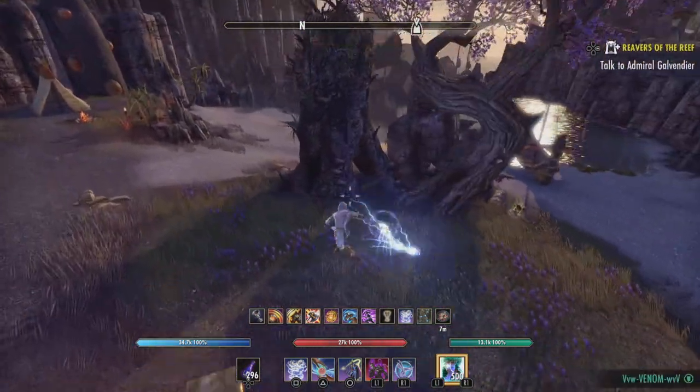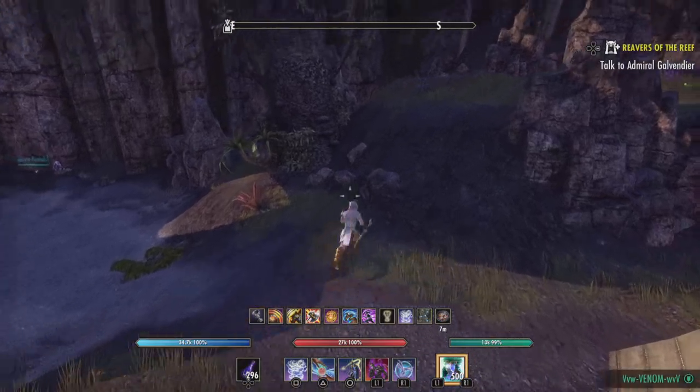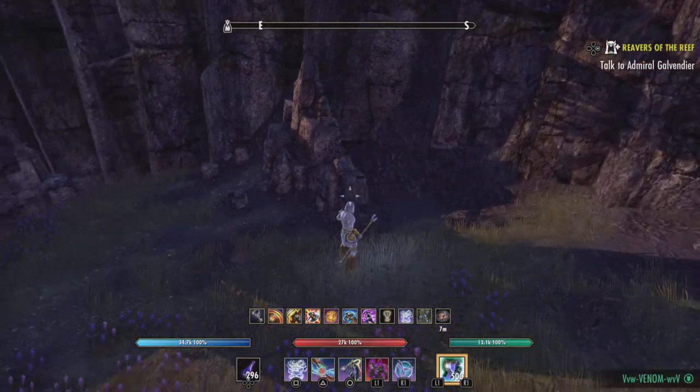These other things I just picked up are Stygic portals — that's from the Stygic skill line. They take the place of a runestone.